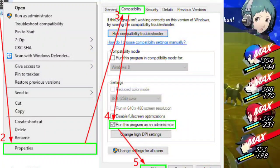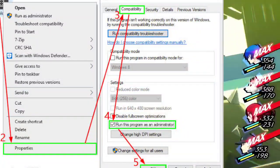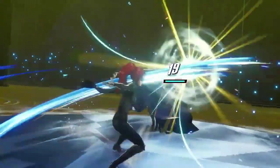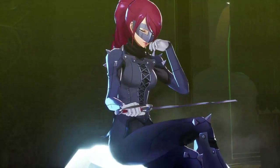2. Compatibility mode. Try running Persona 3 Reload in compatibility mode. Right-click on the game executable, go to Properties, navigate to Compatibility, and run the program in compatibility mode for an earlier Windows version. Sometimes older modes can do the trick.